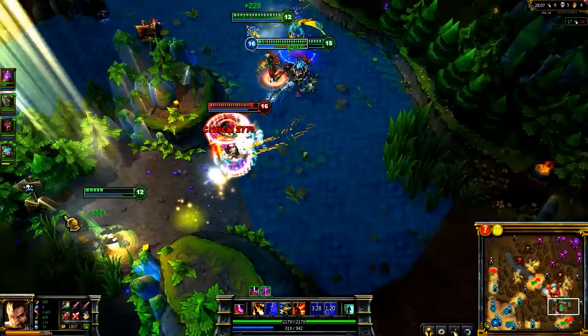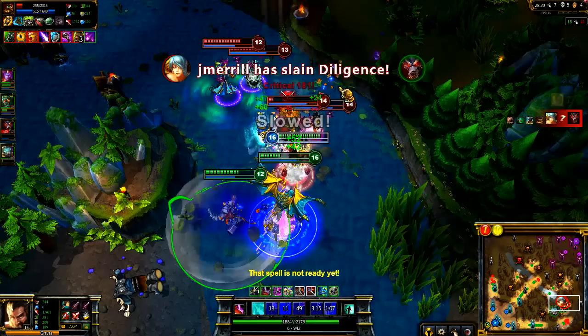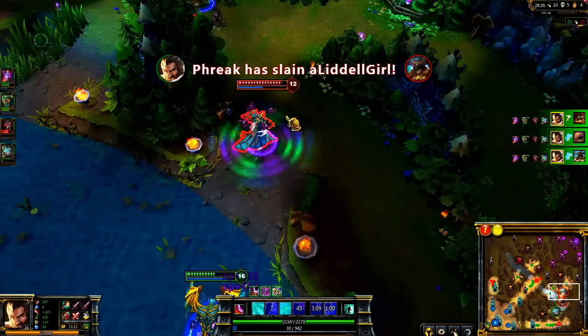We get into a teamfight in Bottom River. I exhaust Scion to keep him away from Soraka. I push into melee range with Quickdraw and unload Buckshot to take him down pretty quickly. Once he falls, I switch over to a close target and start hitting Udyr. When able, I cast Quickdraw for the increased attack speed and take him down before pretty much melting through Kog'Maw and Twisted Fate.